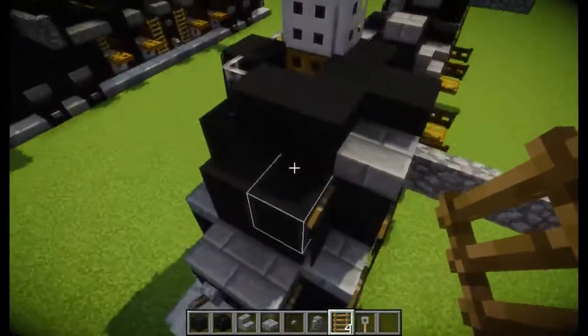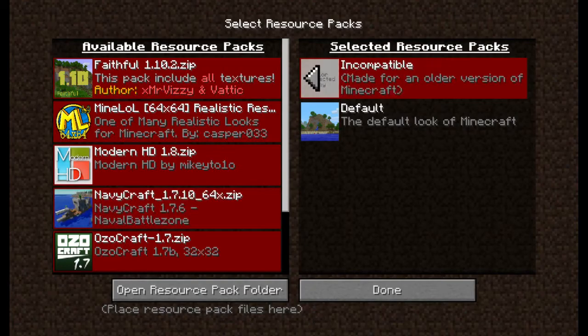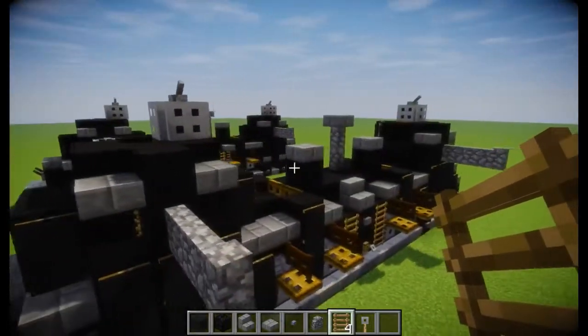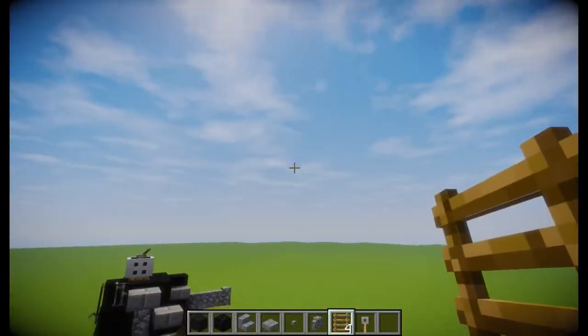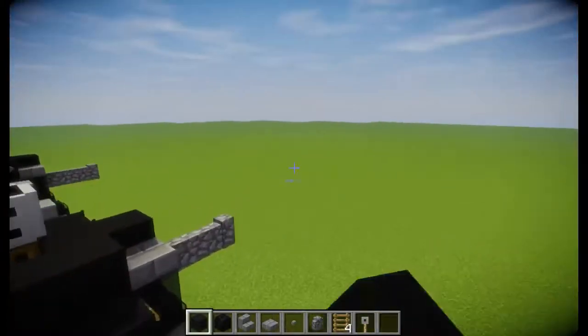This is black stained clay and it is black because I am using the color corrected clay texture pack, just because you can't have a poop-colored train. It would be a big brown — yeah, you know.